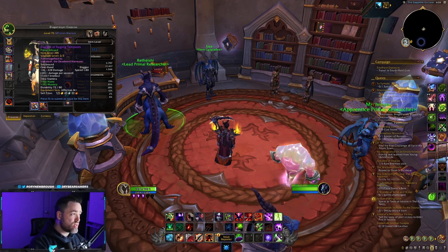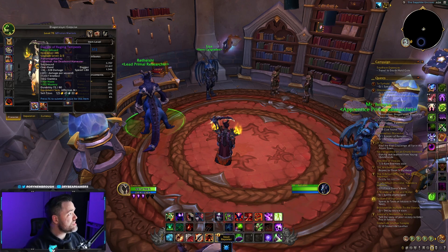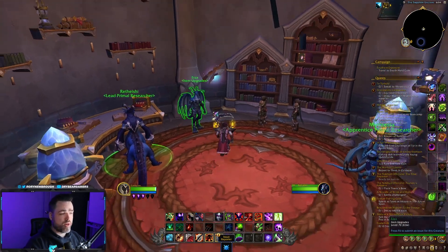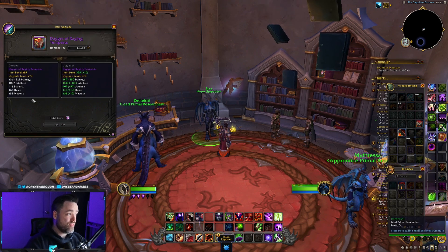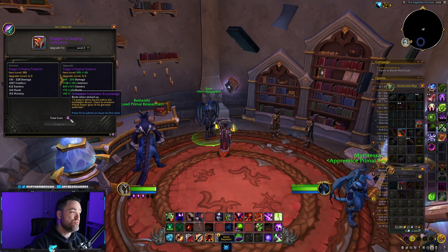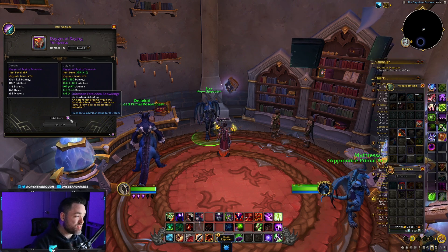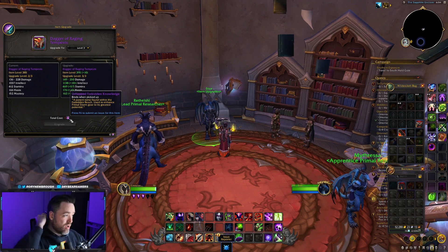However, on the PTR there is a third tier that you can get, which is going to raise it to the highest level — and it's actually pretty easy to do. You take the blue and upgrade it to the second tier, and then the third tier takes you from the second tier all the way up to 395 item level using a special currency dropped in the Forgotten Reach, or Forbidden Reach: untapped forbidden knowledge.